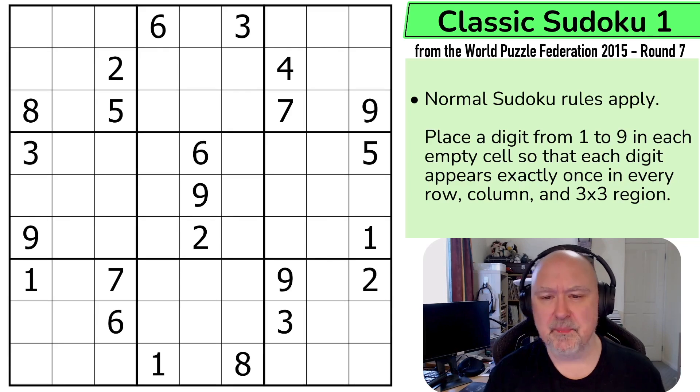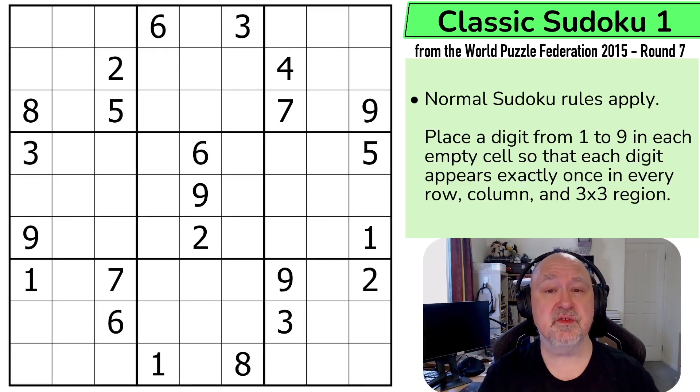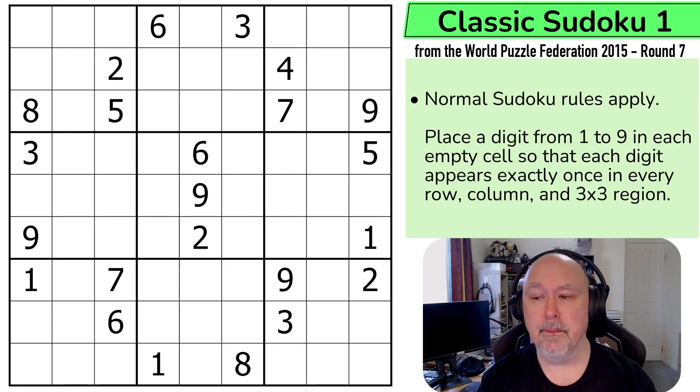World Champions — you can go to the World Puzzle Federation website linked below — would be solving all 600 points in about an hour. So they would be getting about 10 points a minute. But 10 points a minute is something that World Champions were doing. Most people who were solving the pack weren't getting all of the points even in the 90 minutes.